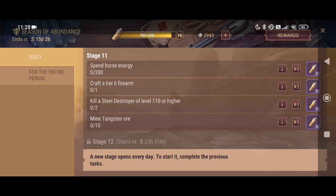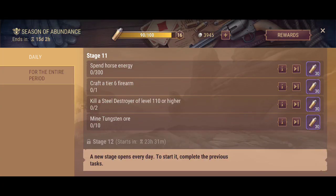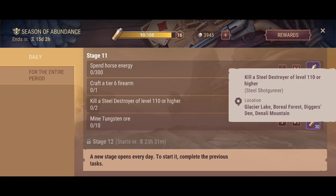Back at once again with Westland Survival. In this video we're actually gonna go through stage 11 and we're gonna spend 300 horse energy crafting a Tier 6 firearm and killing some steel destroyers. They're going to be located in a high level area, so we're actually gonna go to the Denalville mountain because we're going to get some fine-tuned stones in that particular area as well.